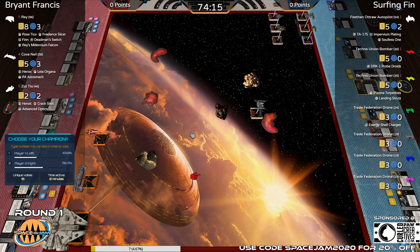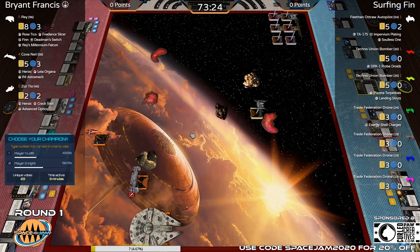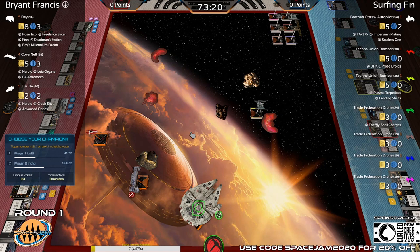Starting with Surf and Finn's Separatist list: we have a Feethan Outraw pilot with TA-175, Impervium Plating, and Soulless One as the base — solid carrier of the tactical relay. We have a landing-strutted plasma torpedo Techno Union Hyena, another Techno Union Hyena with probe droids, one Trade Federation drone with energy shell charges, and two empty drones. On the Resistance side, Bryant Francis has Rey with a plethora of upgrades, Rose, Finn, her Falcon, Freelance Slicer, and Dead Man Switch; Kova with Leia, Heroic, and R4; and ZZ with Heroic, Crack Shot, and Advanced Optics.